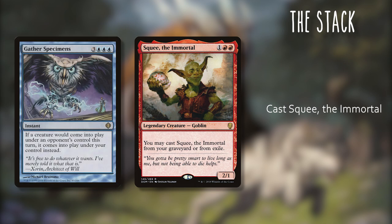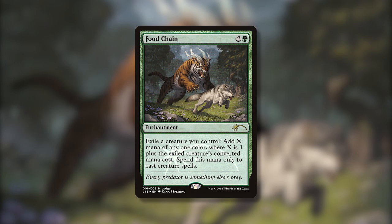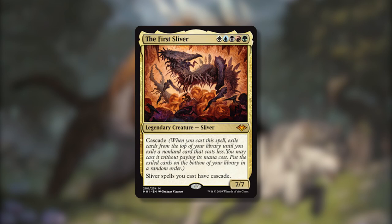Gather Specimens will prevent Squee or the First Sliver from entering the battlefield under their owner's control — this'll do it, but I don't recommend owning a copy of Gather Specimens. Food Chain is the central piece of this combo, and if you're looking to interact, you need to deal with it specifically. By the time I have enough mana to start casting the First Sliver, there aren't really a ton of good ways to interact, because I can just keep casting it. It doesn't even need to resolve to cascade.